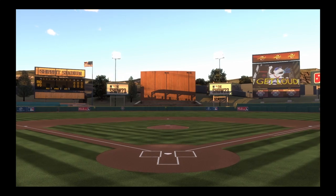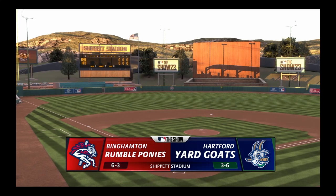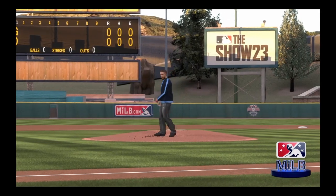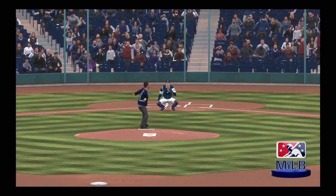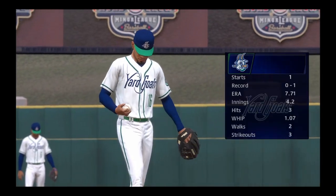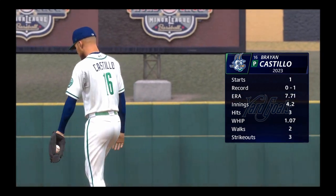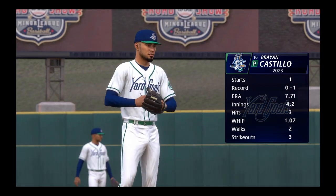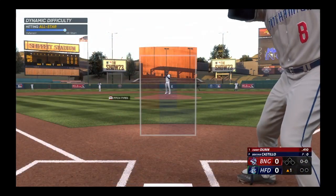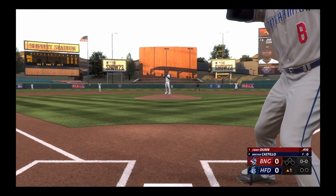Hello and welcome — thanks for joining us. Minor league baseball from the Double-A level coming up: it's the Binghamton Rumble Ponies and the Hartford Yard Goats, first pitch coming your way next. Our pitcher tonight, number 16 — lots of punch outs, a real strikeout artist. He tried to make it through the fifth inning last time out but the pitch count got too high. He took the loss, but today he'll try to come back out and throw a gem.